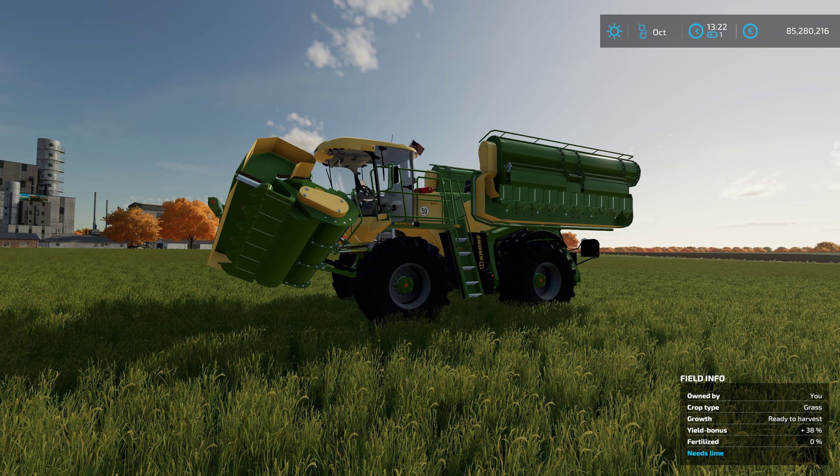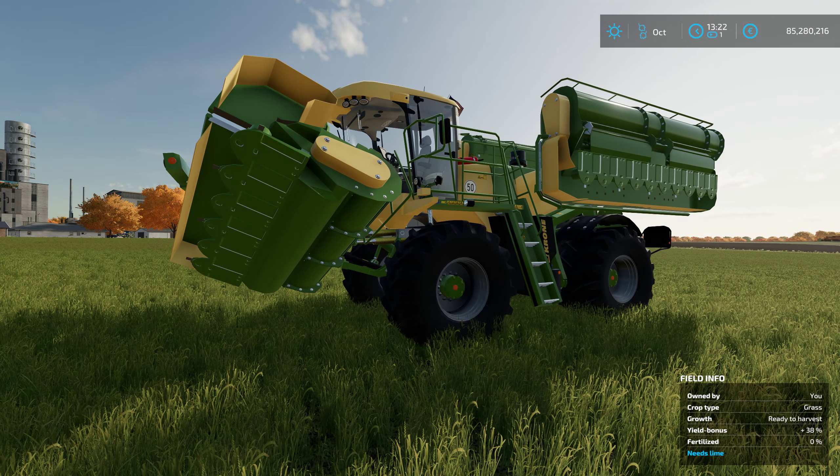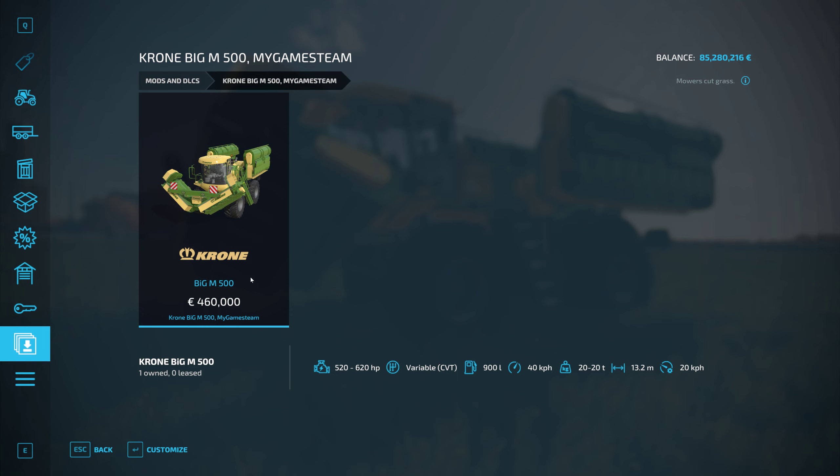It's got a lot of configurations also available to it, which is really really nice. So let's go ahead and jump into the store and take a quick peek at exactly what we have going on here. For four hundred and sixty thousand euros for the base model, 520 to 620 horsepower, and it does have the variable CVT transmission.